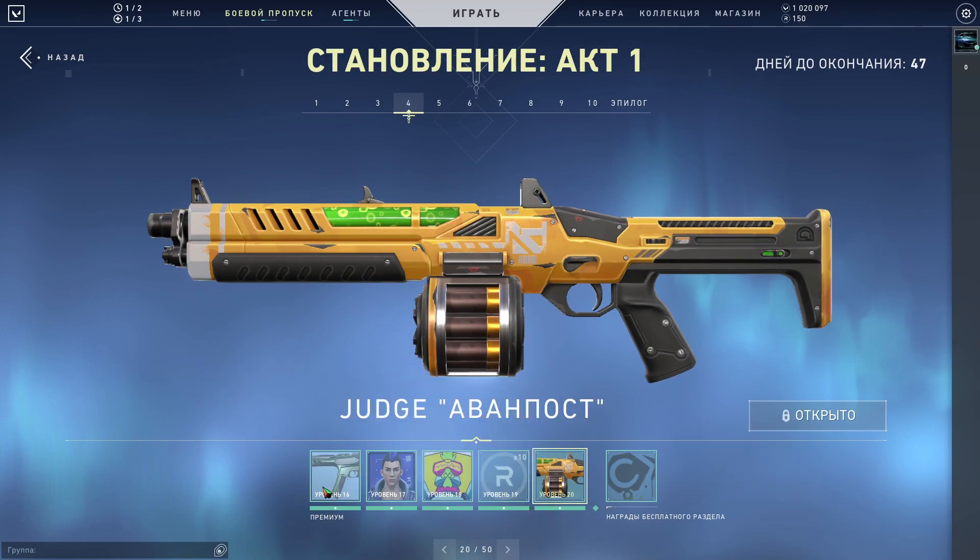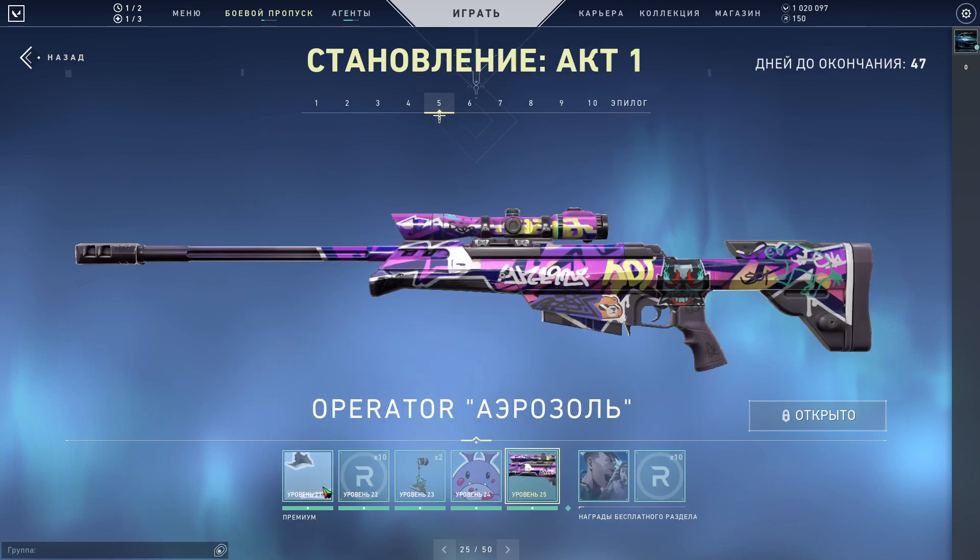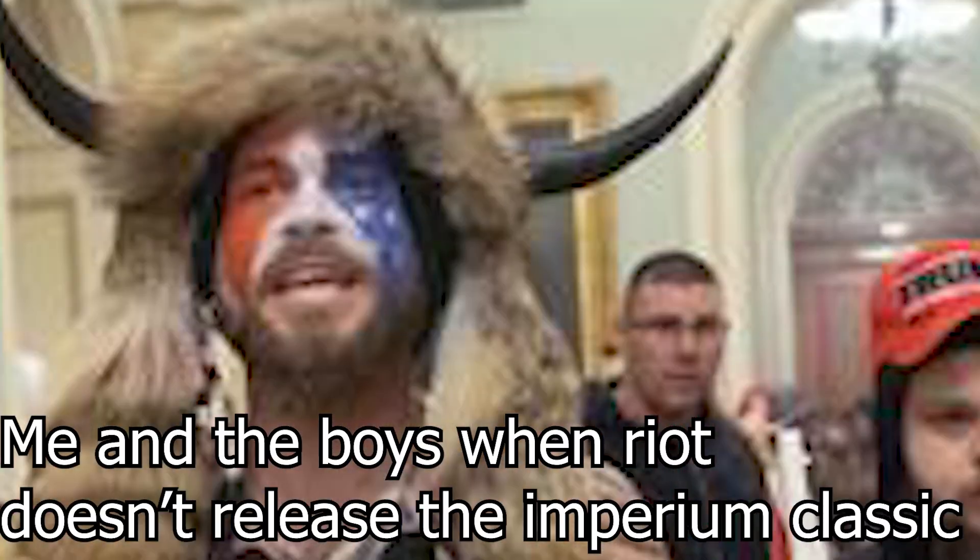The M4A4 Judge Buzz skill is a clean skin that features a nice yellow finish to it. I think Na'vi would be proud and honestly I am as well. The Operator skin, however, was made by the people who raided the capital in the United States.